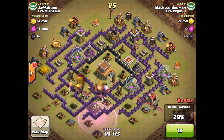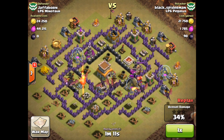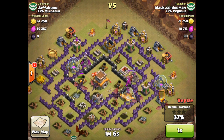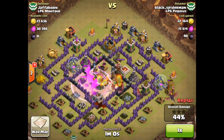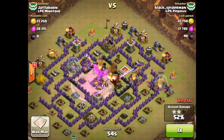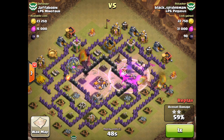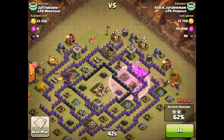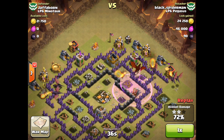Once those first two pretty well-upgraded air defenses are down, the dragons are just going to have a heyday with the rest of this base — they're just going to run through it. They're not worried about mortars; those wizard towers aren't going to have much effect. That last air defense is pretty low level. Here comes the second rage. Watch how many dragons can use this second rage spell — they take out the town hall, but also use it to take out both teslas, that mortar, the wizard tower, and the elixir storage to the left. That is the key to using a rage spell effectively: you've got to try to get as many structures destroyed within the radius of that rage spell as you possibly can. And black spider-man did just that.